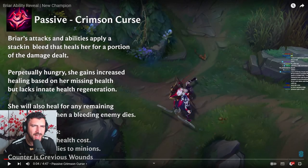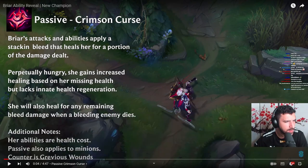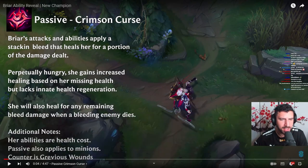Passive: Crimson Curse. Briar's attacks apply a stacking bleed that heals her for a portion of the damage dealt. She gains increased healing based on her missing health, but lacks innate health regeneration. A key thing here is that there is no specification on it being champion-related, so this is going to work on minions, most likely.